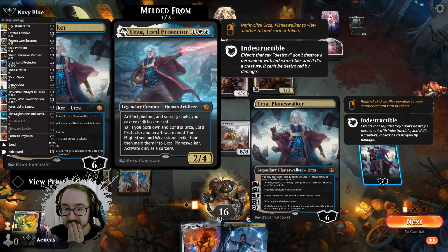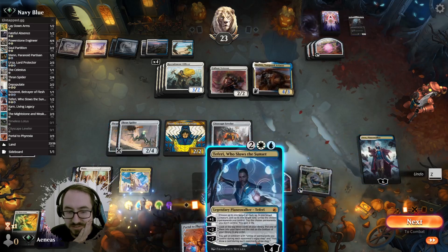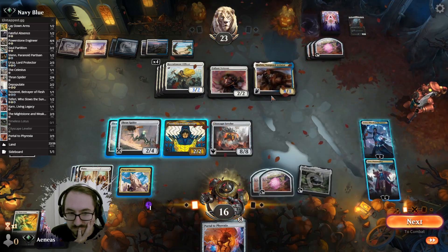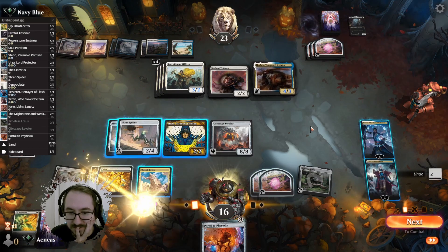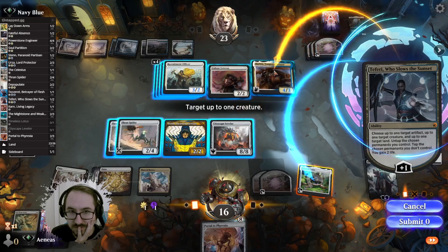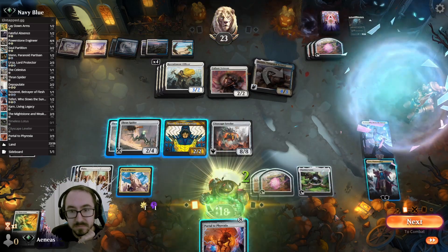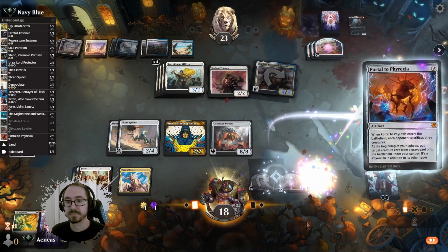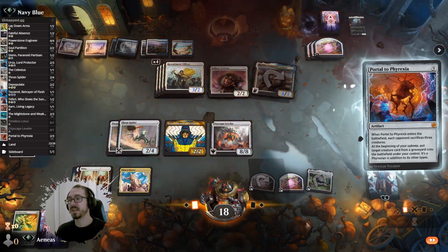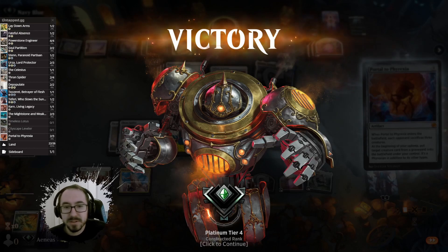Phyrexia makes instant and sorcery costs two less. I can do this and then untap. I'll tap this land. All right, nice — we got there! Thran Spider? I think Thran Spider's good — it blocked the Mono White very well and it ramped us. Seems good so far!